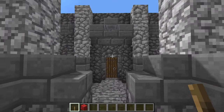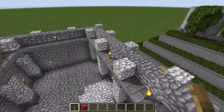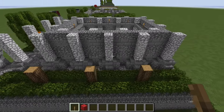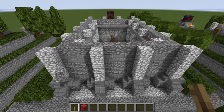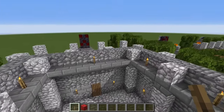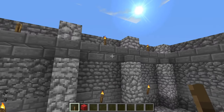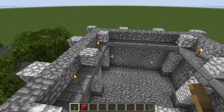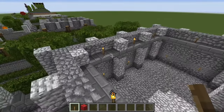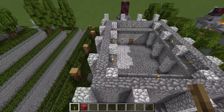Continue that pattern on the sides and the back. For the interior, put in an upside-down stone brick ledge at this level — you can also hide some torches up there — and then continue the diorite upward.